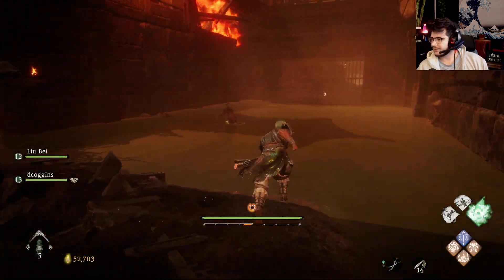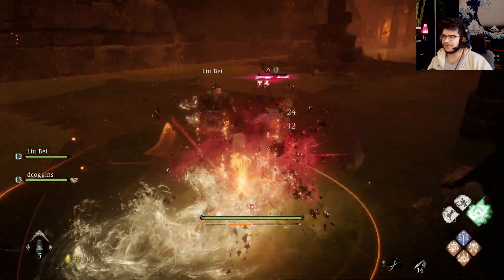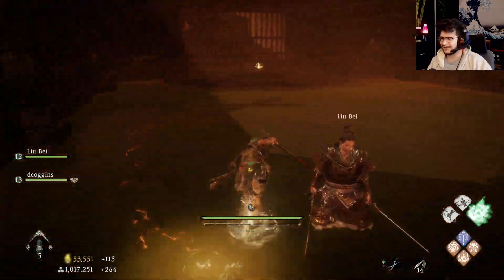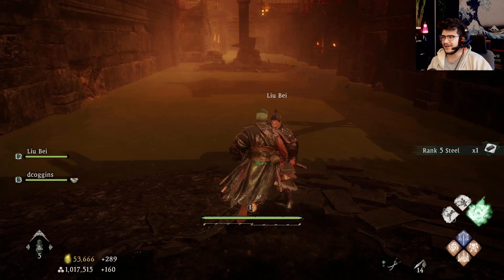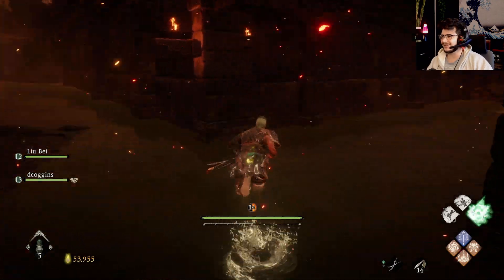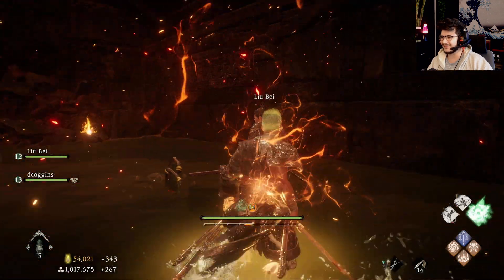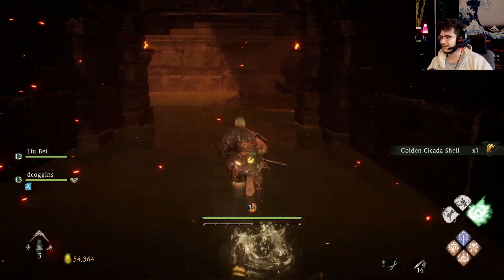Is this a poison swamp? No — see, the poison swamp in the other level is funny because it doesn't actually poison you. It just makes it so that your spirit gauge is always depleted, which is almost more nefarious than being poisoned, because you can't health your way back into a spirit gauge.